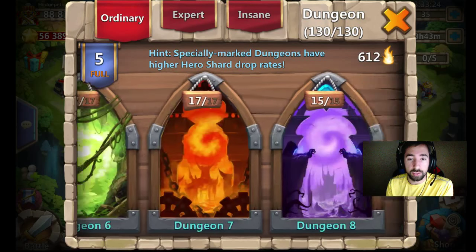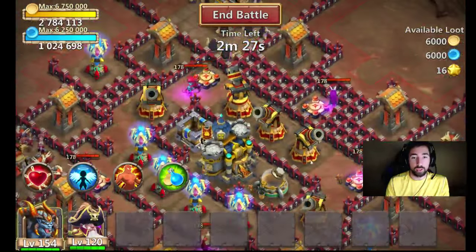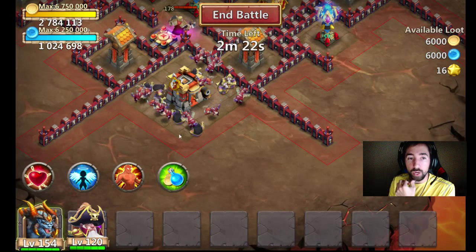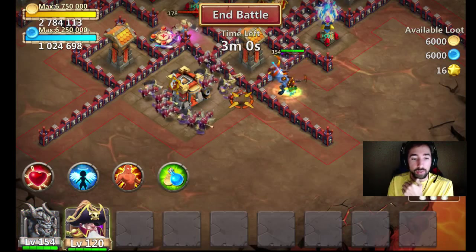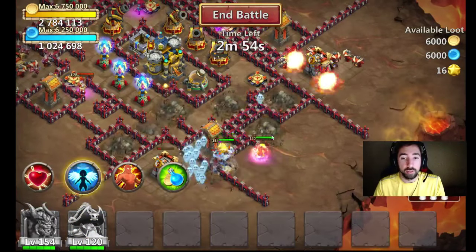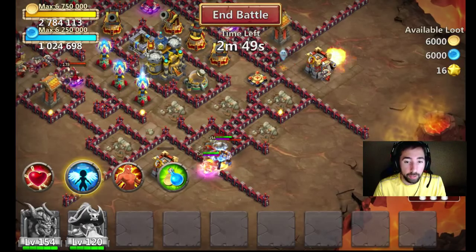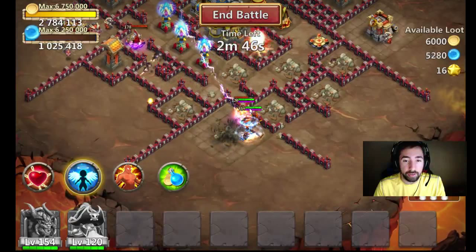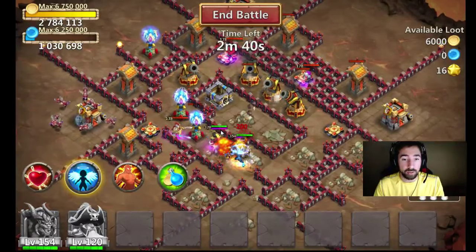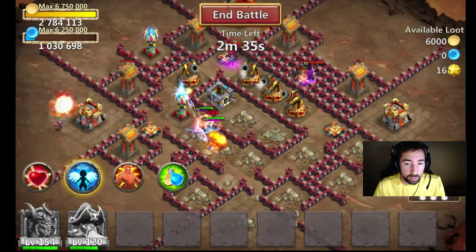I'm going to go into the last expert dungeon here and attack it normally — not sweep it — just to see what he can do. I'm going to have Destroyer tank with all the aggro, and Pirate here as well. He immediately 5 of 5 revitalizes — right when you put him down he immediately procs. Look at his energy meter: as soon as he gets attacked or aggroed, his energy bar goes all the way up immediately. Just one attack and he's already full bar.